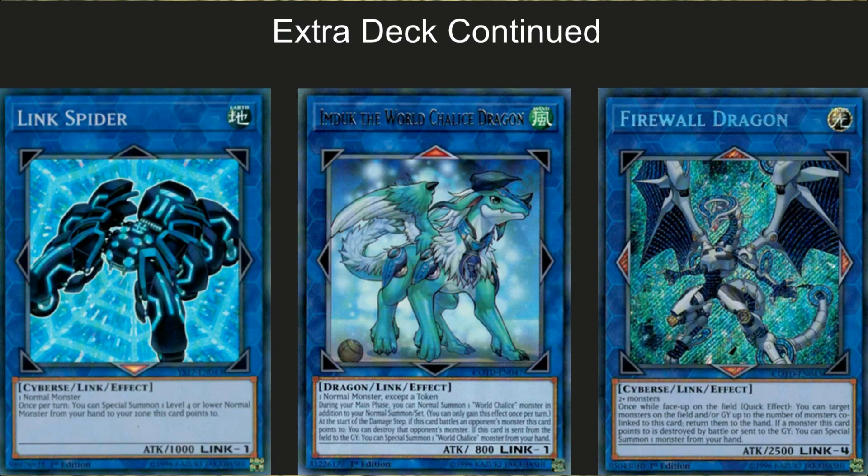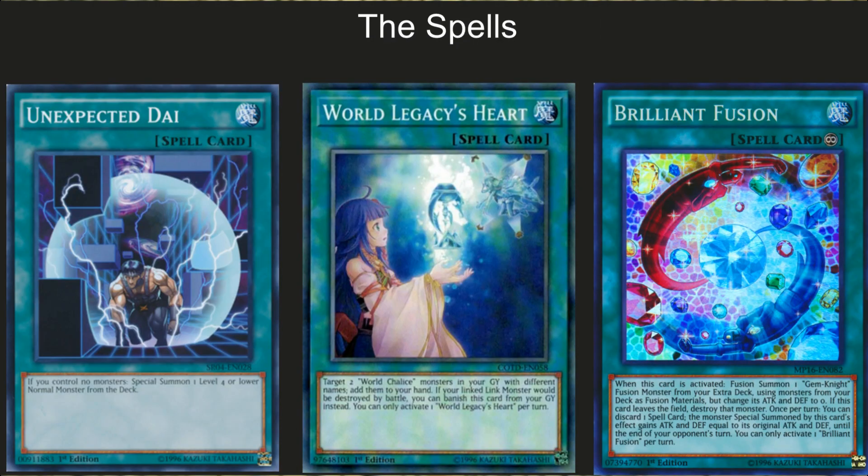Of course we have the broken Firewall Dragon. Once you bring him out, he's going to do damage. It's a quick effect usable during either player's turn — you can target monsters on the field or graveyard up to the number of cards he points to and return them to the hand. That effect is very, very annoying. If a monster this card points to is sent to the graveyard, you can special summon a monster from your hand. Even though he's not World Chalice, he flows well with the deck.